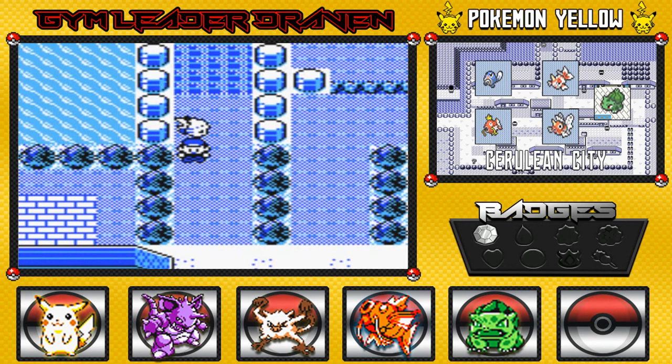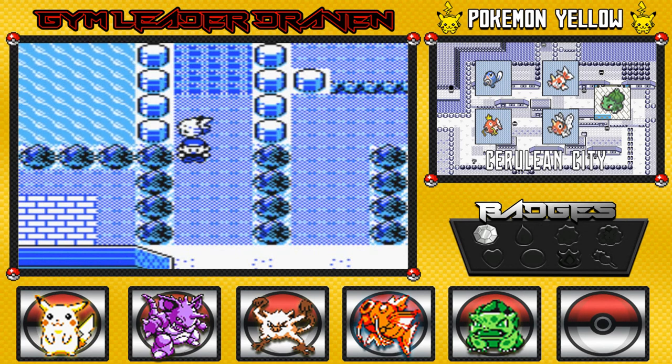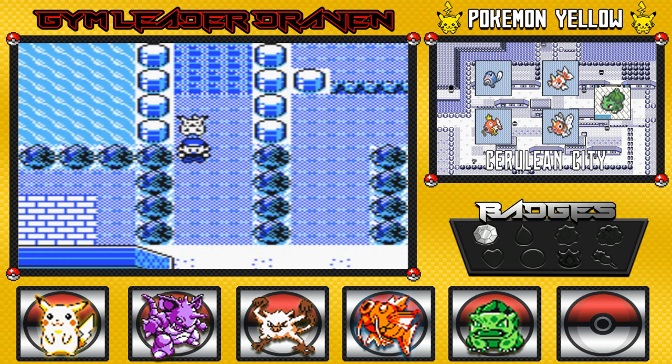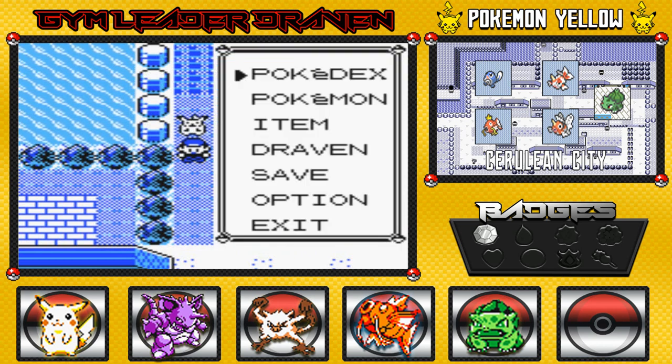Hey, what's up guys, it's me your host Trayvon, and welcome to another episode of our Pokemon Yellow walkthrough. Yes, we are in Pokemon Yellow yet again - Cerulean City. We just defeated Gary and flipped him off while he wasn't looking.